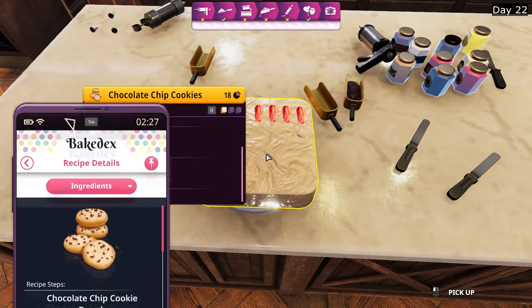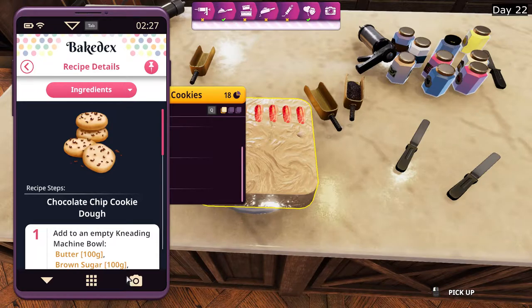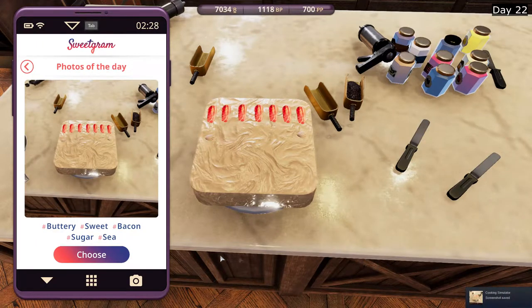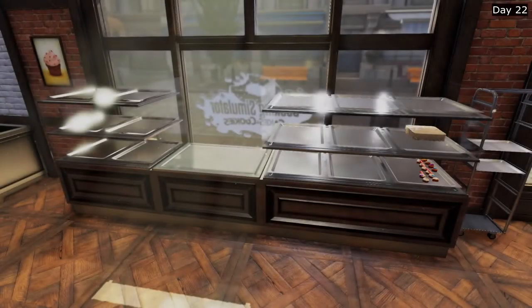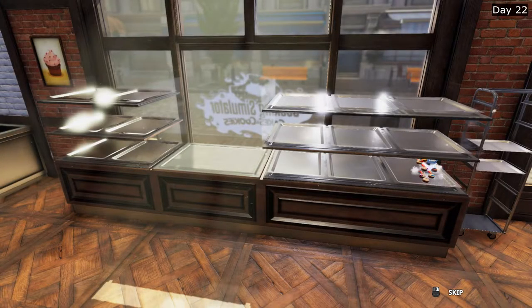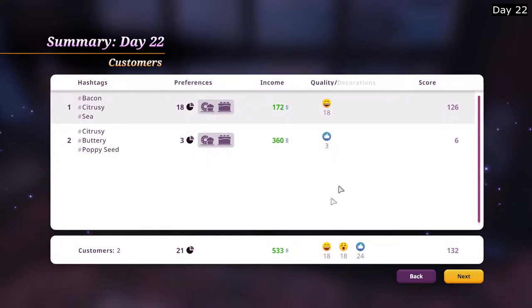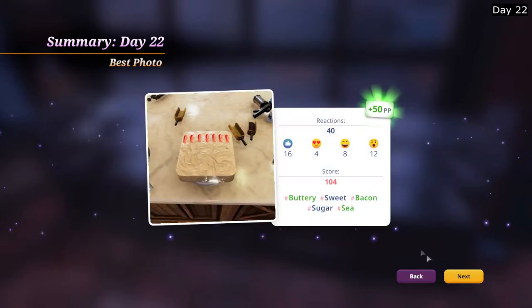Let's take a picture of this with three hashtags. Buttery, bacon, and sea. Choose. We're at 9,000 points, 200 in score. Just a little bit of income, but should be good enough. 50 perk points, 100 score with bacon, sea, and buttery.